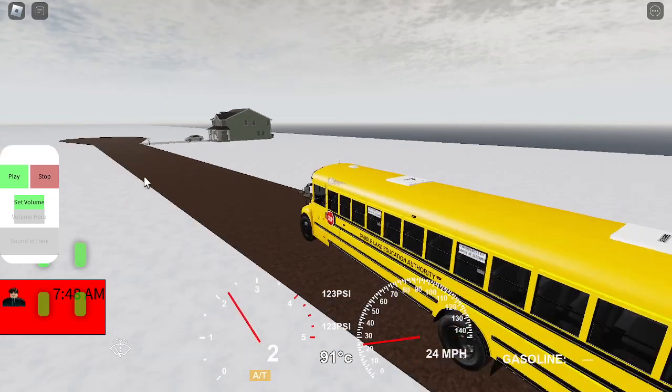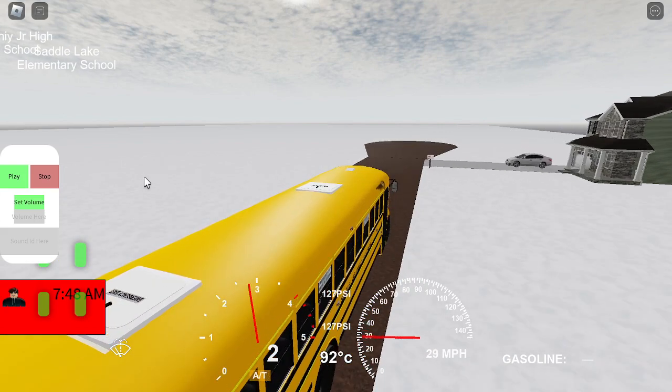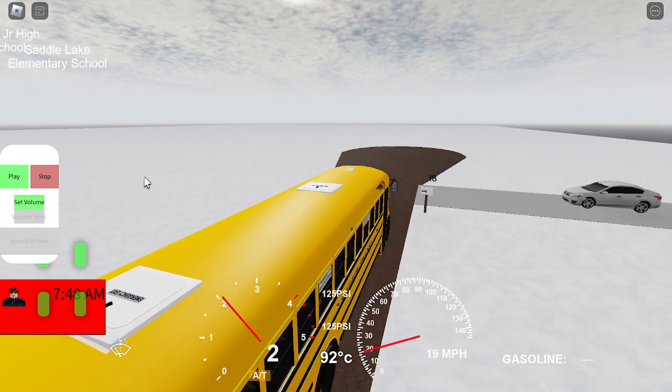I have a little puppy — I wish I could show you my little puppy. But if you want to see my puppy, I'll show you a picture on the community tab.